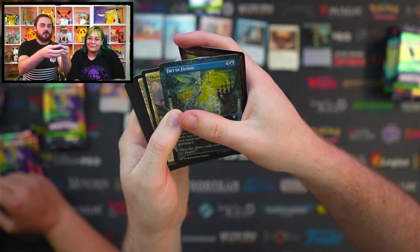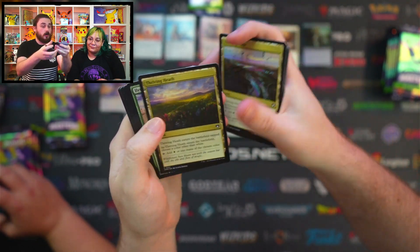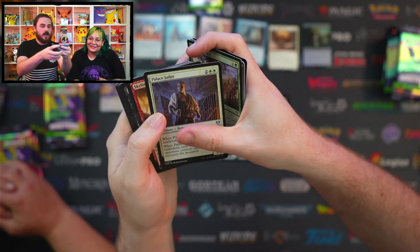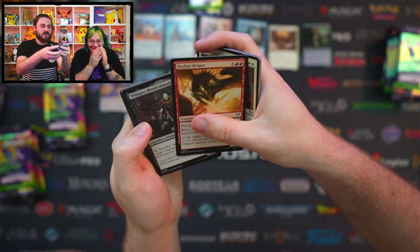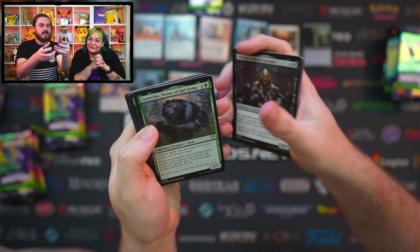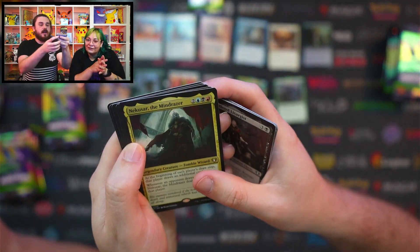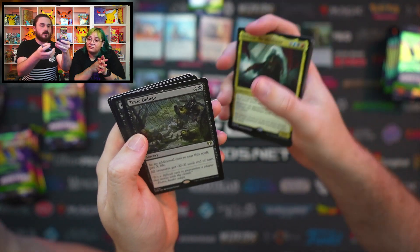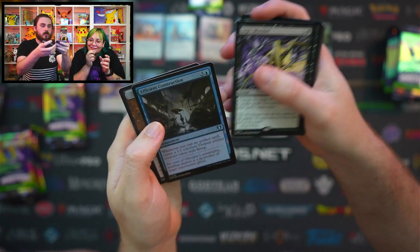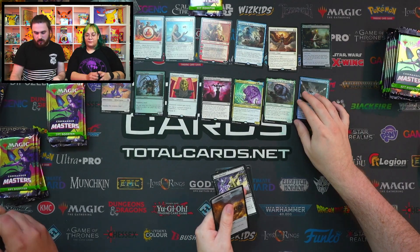Here we go, we'll go a bit quicker through some of these. Facts of Fiction, Thriving Bluff, Thriving Island, Thriving Moor, Thriving Heath — I see a theme, yeah there's definitely a theme. Palace Jailor, Skyline Depots, Whisper Blood Agent, Gwarclaw, Nekasar, Miner Razor, Toxic Deluge, Imp's Mischief — I like the artwork on that one, it's very comic-y. Efficient Construction too. Nice, not bad.